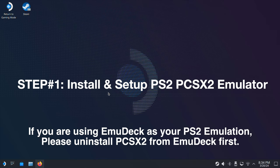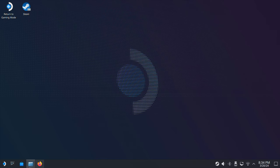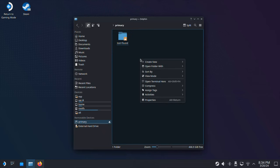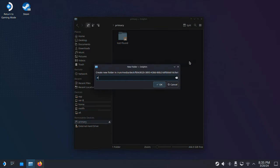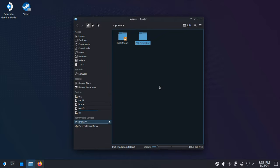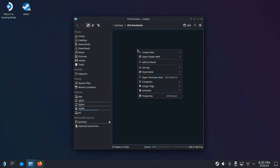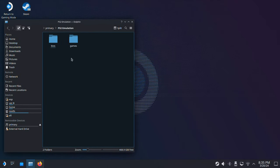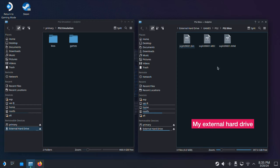First, let's create a PS2 emulation folder on your Steam Deck. You can create this folder on your internal SSD or on the SD card. Here I will create the folder on my SD card. You can name this folder anything you like — here I will name it 'ps2 emulation'. Then go inside that folder and create two folders: the first named 'games' and the second named 'bios'. Then I will copy my PS2 BIOS files and games from my external hard drive into these two folders.